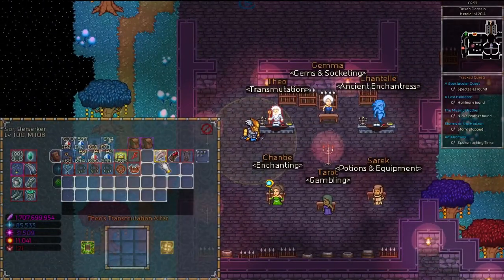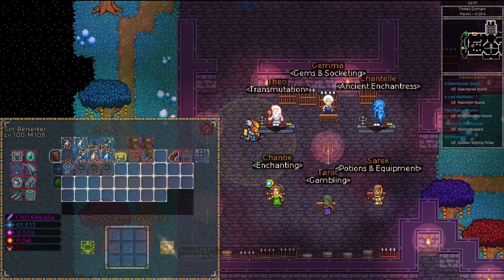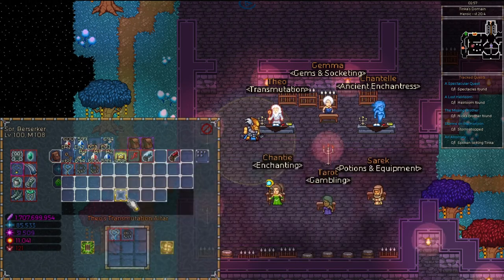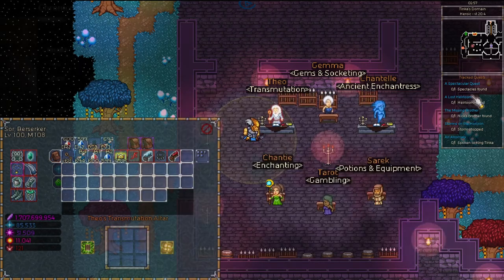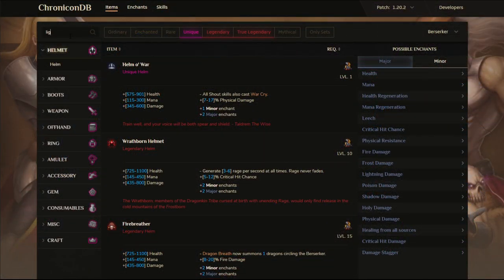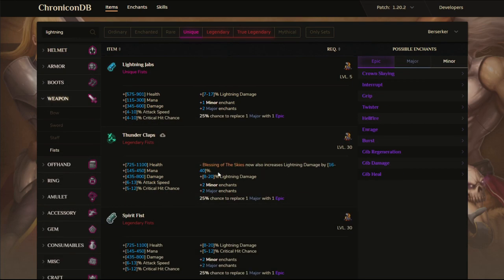You can talk to Theo the Transmuter after beating act 3 to trade in 3 unique items or 3 legendary items to get a random one back. If all 3 traded items are the same type, you'll get one back of that same type. You can search on chronicondb.com for a specific item that you think will boost your power by a lot and then hunt for it.